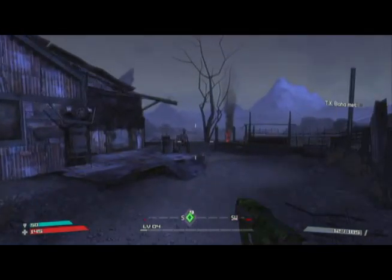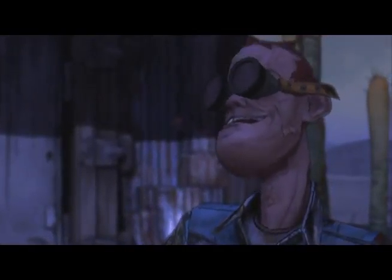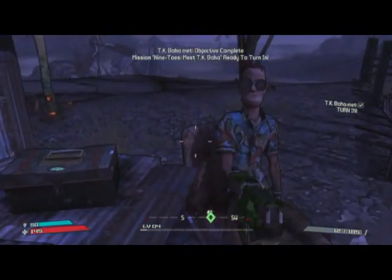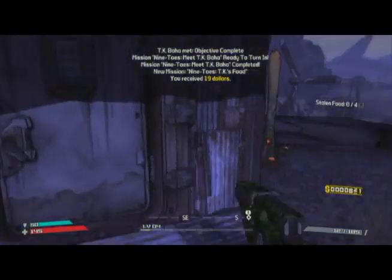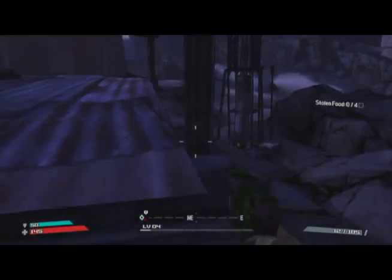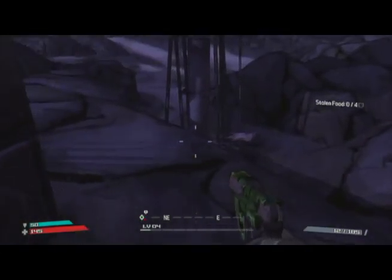Right over here is the TK guy. We get a little cut scene. I'm going to apologize for the audio — how you can't hear it. We met him and you can turn this in right here. He's going to ask you to retrieve some stolen food for him. You can grab that money, and there is a loot chest back here. Currently you cannot get it — you'll be able to get it later on. I think it's in the house. Either way, you can't get it right now.